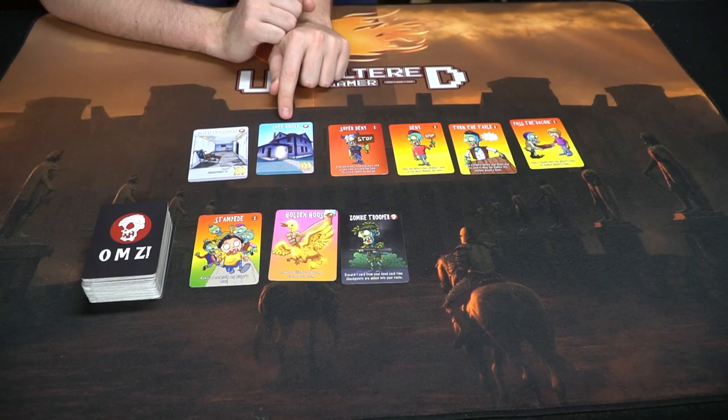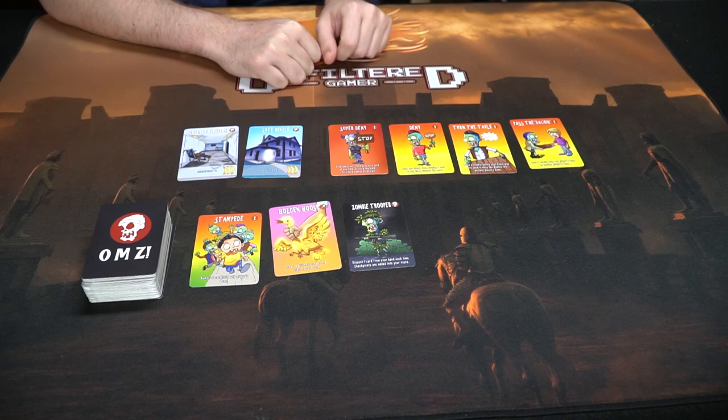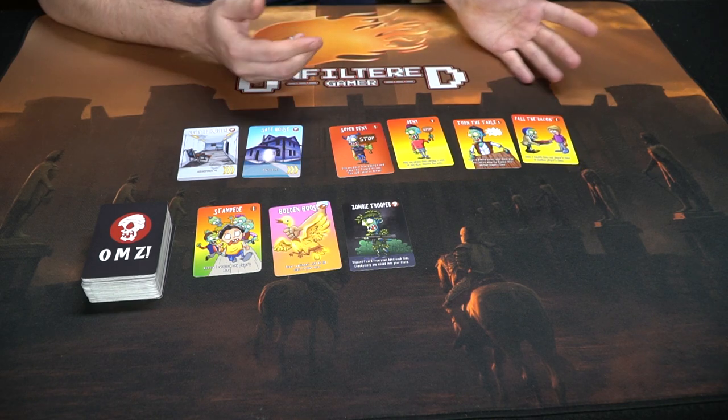Here we have OMZ — it's basically a box and a deck of cards, but there are different types. You get checkpoint cards and safe house cards; you want to protect checkpoints with safe house cards because players will play zombie cards on you. Zombies stay in front of you until destroyed or moved to another player, and have passive abilities that affect you. Other cards include the golden goose, stampede which removes one card from any player's zone, deny cards which stop players from playing cards, and cards like Turn the Table and Pass the Bacon that let you move zombies around.